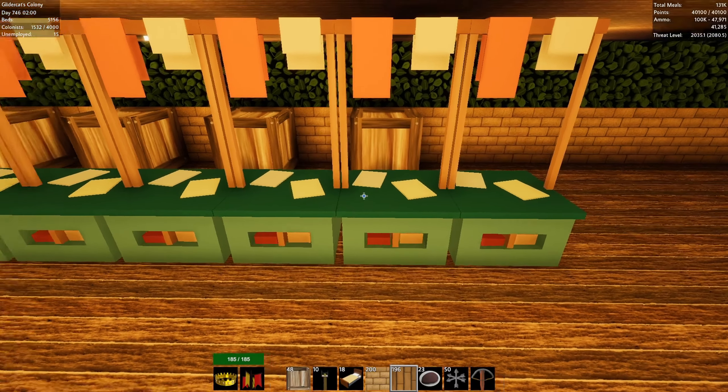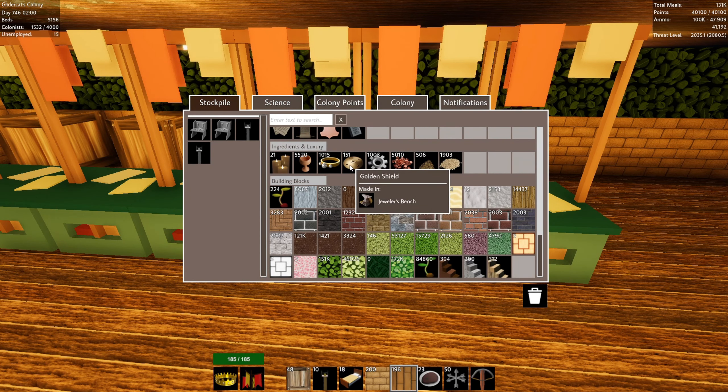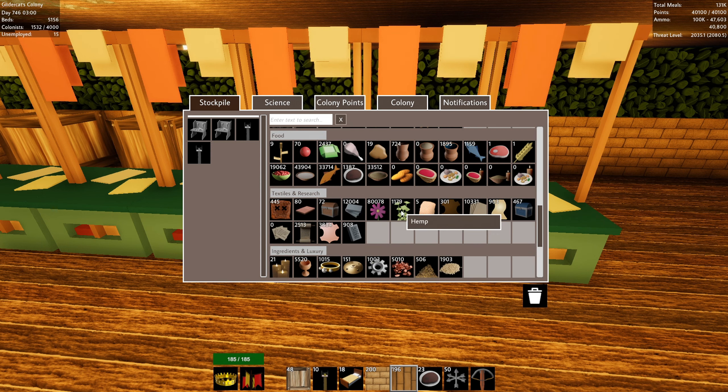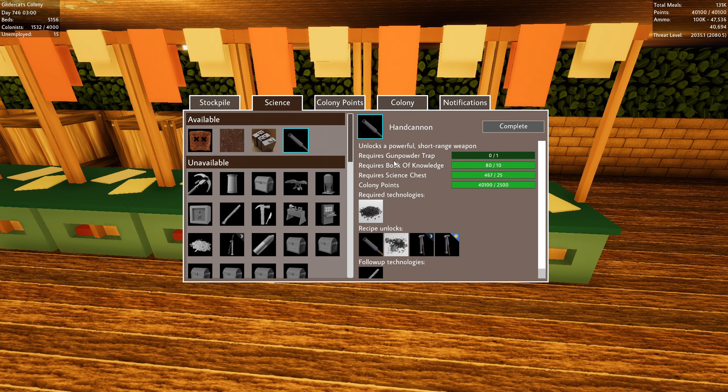We also have the people making our shields. Those shields actually require rope, so I turned off production on those — set it to storing like 100. We have 151, so hopefully they won't consume rope. This episode, what we want to do is get more tailors put down, head out to our marsh outpost, and shore up our hemp production. Then hopefully get rope production up, get that gunpowder trap, and unlock the hand cannons.